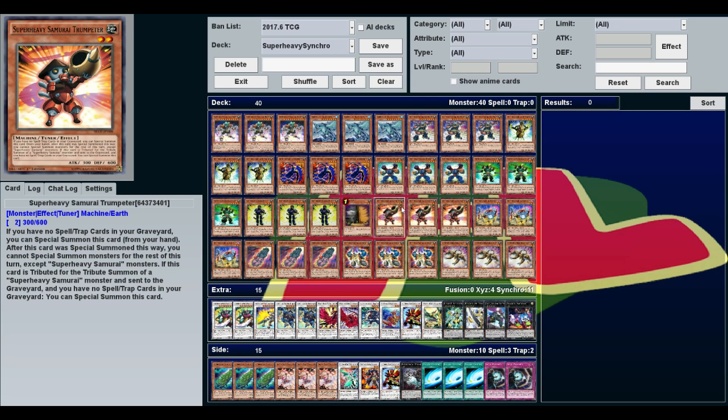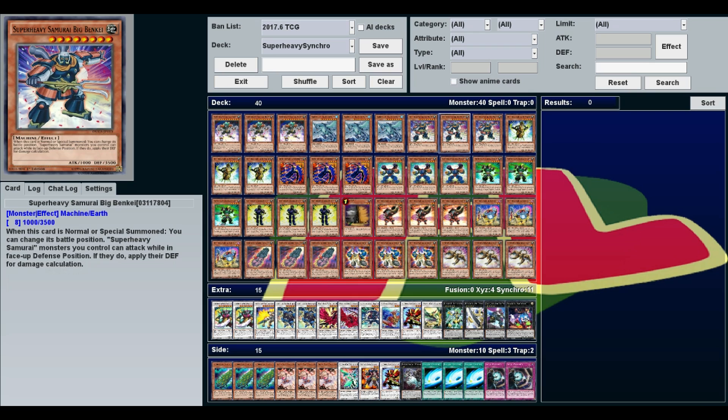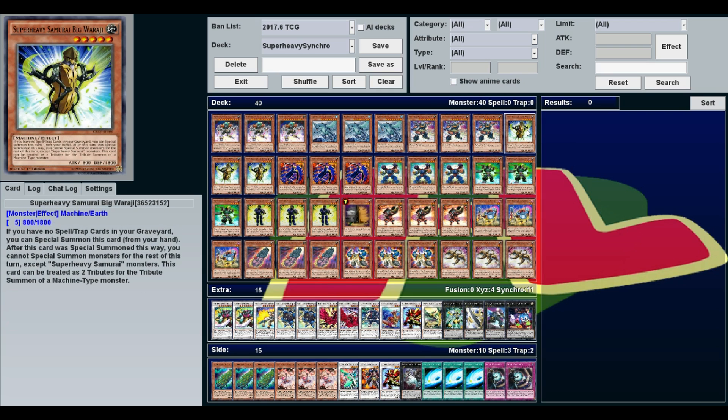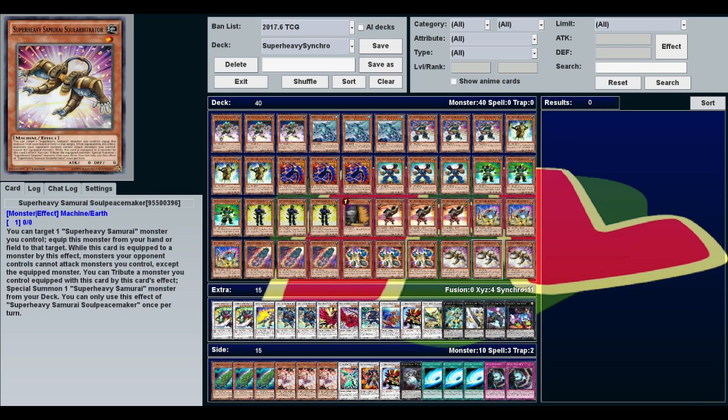Once you've got Benkei out, all you need is your tuner. Trumpeter is pretty simple — if you have no spell traps in your graveyard, you can Special Summon it from your hand, though afterwards you can only make Super Heavy Samurai Synchros. Additionally, if this is tribute summoned for a Super Heavy Samurai, you can summon it again. Battle Ball doesn't have a Special Summon effect of its own, so you'll have to Normal Summon it — although hopefully you can Special Summon everything else without using your Normal Summon, which is pretty easy if you Special Summon a Waraji or Trumpeter and then use Soul Peacemaker on it.